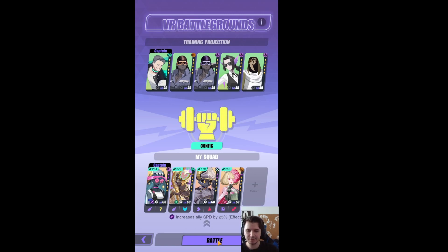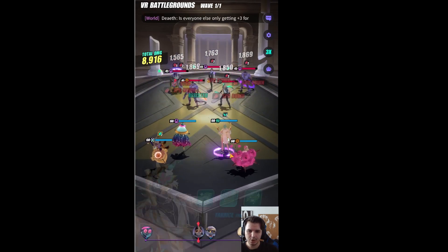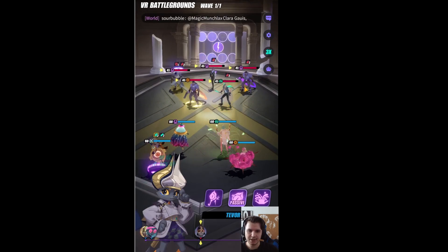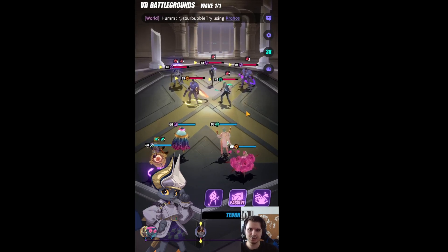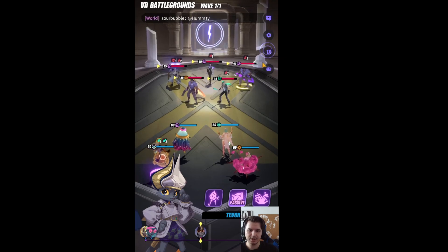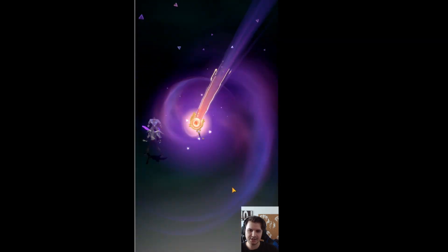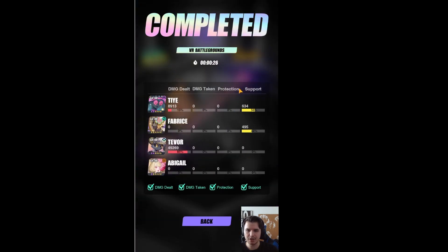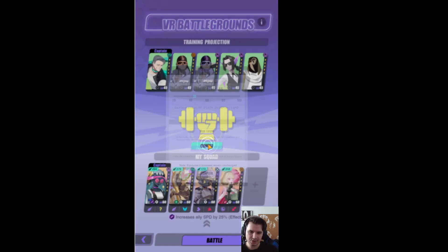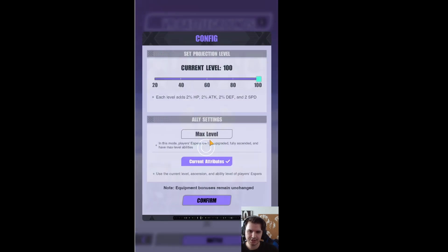I discovered two things about him. Let's start with the first. When we use Tevor's skill 3, it's a little different from Embler — Embler has to apply the debuff first and then trigger to make the explosion. Tevor doesn't need to do that. With Tevor, we do his S3, he applies the box, and it also just explodes immediately. So he killed everyone because he attacked, it applied the box, the box exploded, and killed the others.